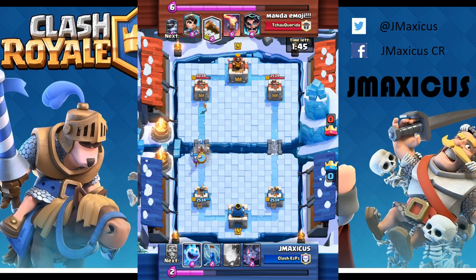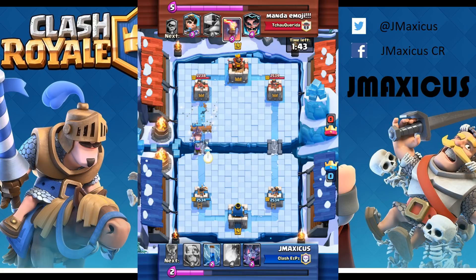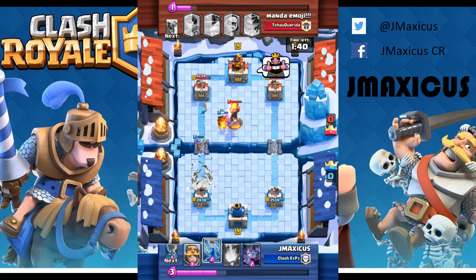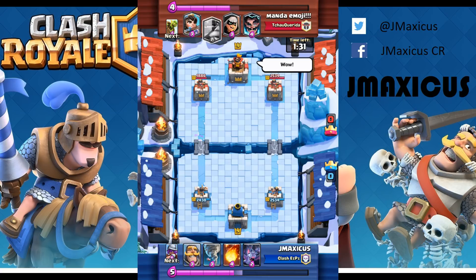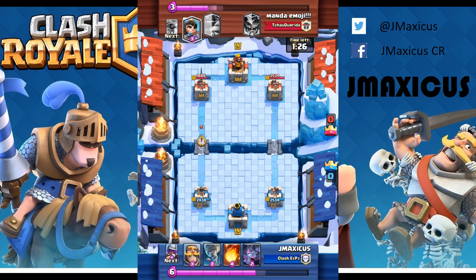I know he's probably got the inferno tower in rotation so I threw the ice spirit out, but he had a great counter with the log. I'm able to get two shots off with the musketeer, so that's worth it. When sitting at about the same elixir, it's very important to count elixir as often as you can. Here I put down an easy counter — he placed the princess too close, so I'm able to get a two-for-one with just three elixir, meaning I'm three elixir ahead.